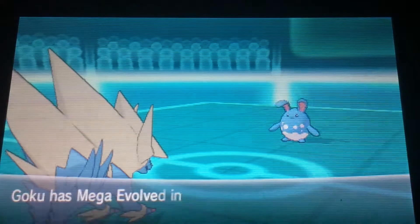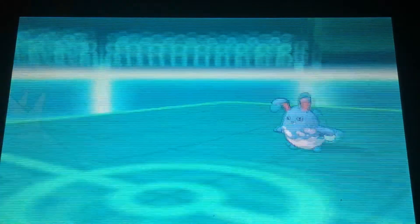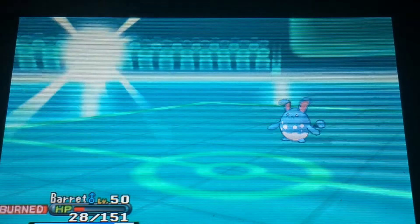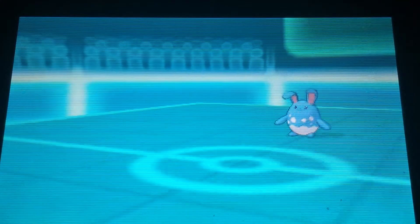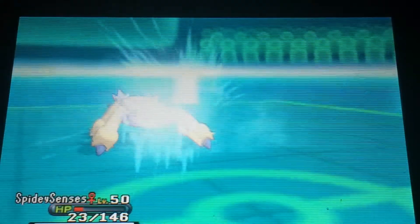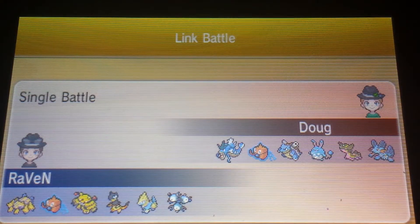Out comes Goku who Mega Evolves and gets Intimidate off, which helps somewhat. But Aqua Jet easily takes out Goku — it's pretty much game here. Out comes Barrett who takes an Aqua Jet to the face, and then last but not least Spidey Senses takes an Aqua Jet to the face too. Down goes Spidey Senses and I lost — Electric Team lost against Water Team.